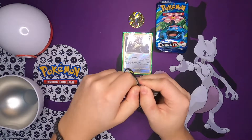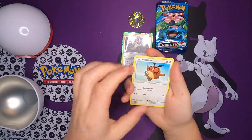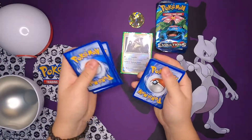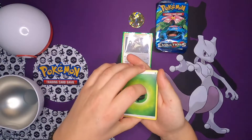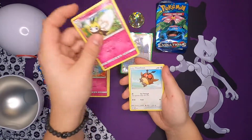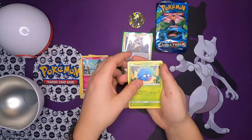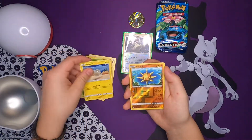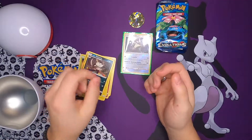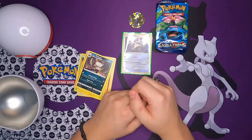The first pack was easy to open — I guess this isn't. Let's see. We got a Grass Energy, Olivia, Ribombee, Hootoot, Rhyhorn, Tangela, Raticate, a Reverse Solrock, and an Alolan Rattata. Not the greatest hits from Sun and Moon — not in this video, not in the other video either. But let's move on to the Evolutions.